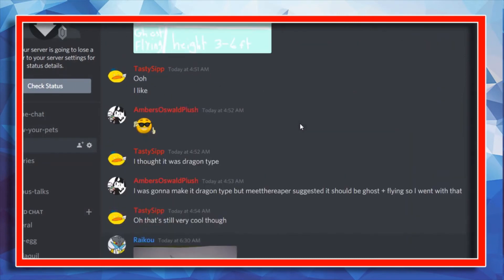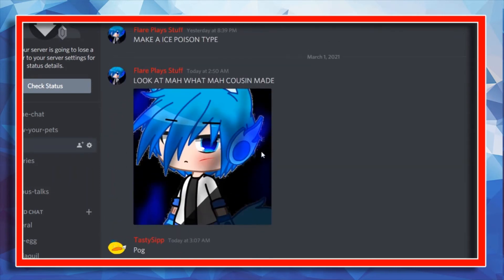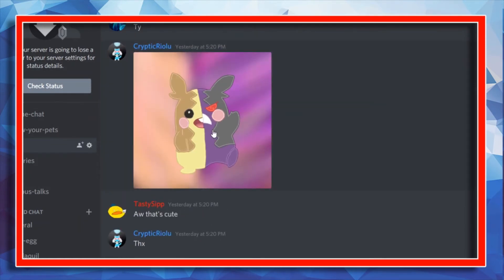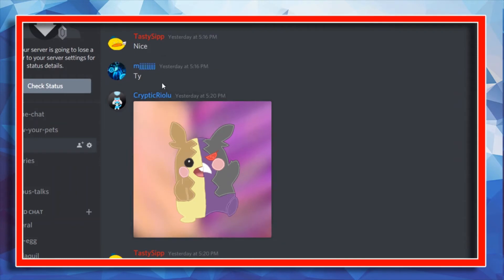There's chibi me again, and Lepis and Draco — this is like a griffin-like Pokémon, I dig it, very cool. And then Flare's cousin made this for him — a little chibi Flare, very cool.